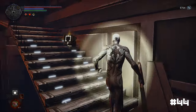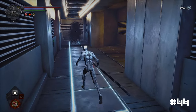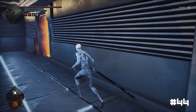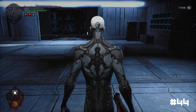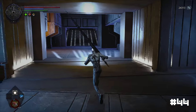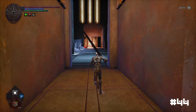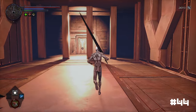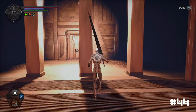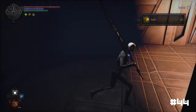As you climb the stairs to the left of the previous corridor in the shanty, you will reach the second Arca Knight boss fight on the western sky bridge. After exiting the boss arena, continue along the path which will lead to a spacious area with an artillery guard in the distance. The gate located behind the guard provides access to Alma Mater. To find the coin, look to the left of the gate near the base of a pillar.